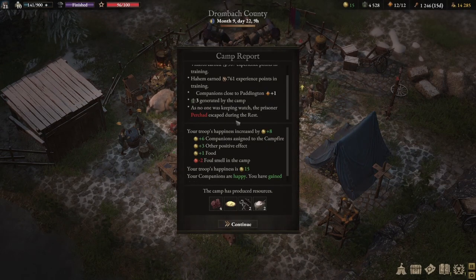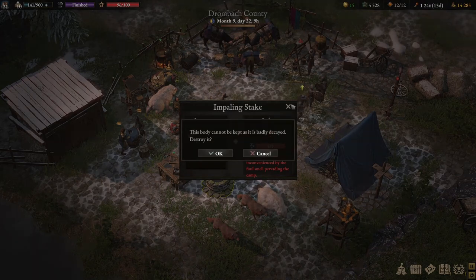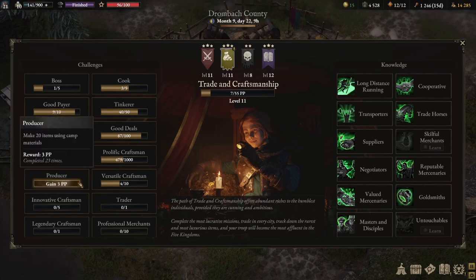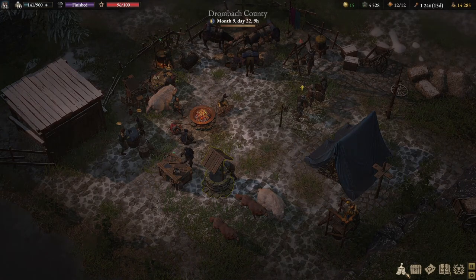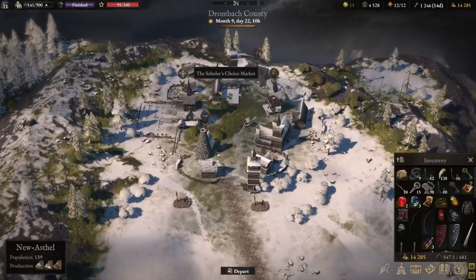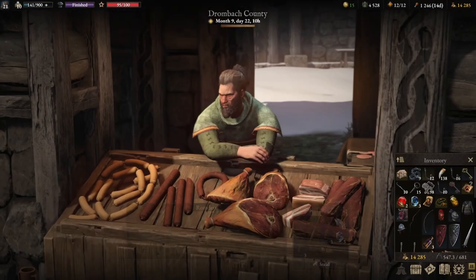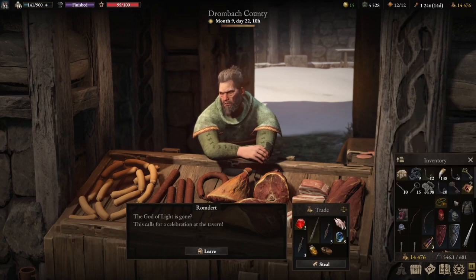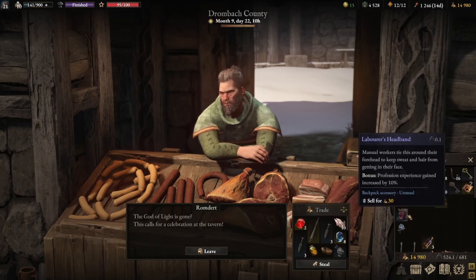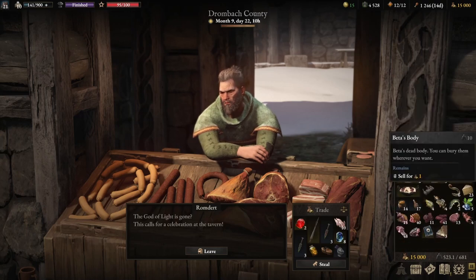Foul smell - he escaped. Wait, why is there a foul smell? I did put something here. Perchart ran away - all good, he played for us once. Now we need to sell - I forgot to sell. All these trinkets, you can have all this. That's the profession gained.